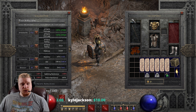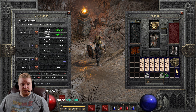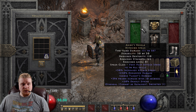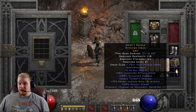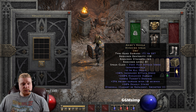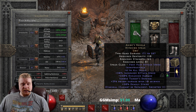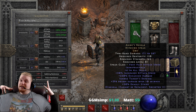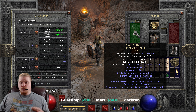Now, if you wanted to use this on an actual player, you would have to Zod it — take a Zod rune and throw it in there. This particular weapon works really well on a mercenary if you happen to find one, and you don't specifically need an insight polearm. This can actually be a really strong merc weapon.